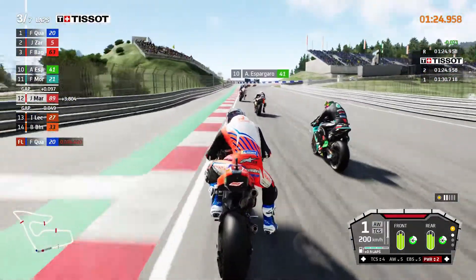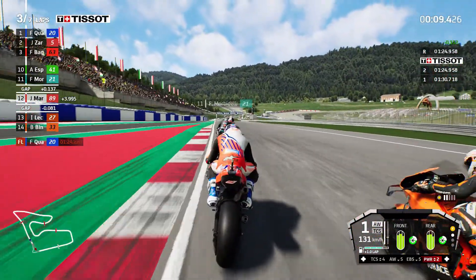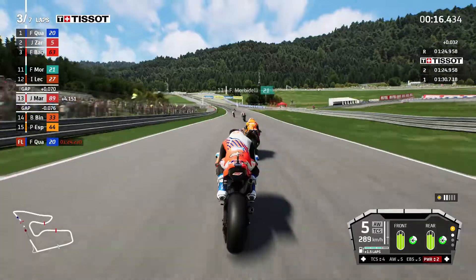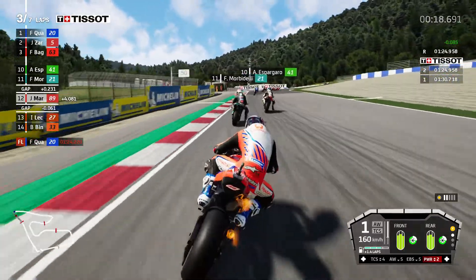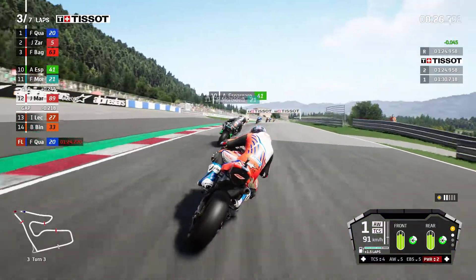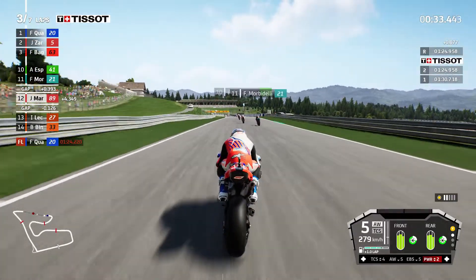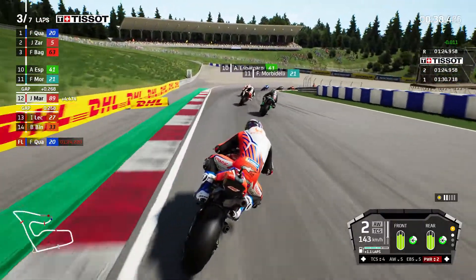We're on the outside of Laquan going into the first corner - we've actually got position on him before the apex, though there's a bit of contact which unsettled me. Laquan comes back at us, completely ruining our exit. This time we get him through turn two into turn three - yes! He's still trying to get around the outside though, and we mess up turn three massively on the kerb. We go to power mode three to make sure he doesn't blast back past, because we cannot afford to lose any more time behind Laquan.